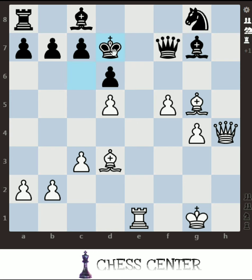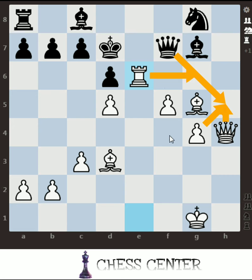Let's check out the king d7 variation. If he goes here, the best move for white — I'm sure majority of you would have missed this — the best move is rook e6. There are many reasons: it gives good support in attack to many pieces, and it also sets up a linear attack or pin, since both pieces are of equal points. The plan is to put the queen ahead, exchange queens, and put the rook here.